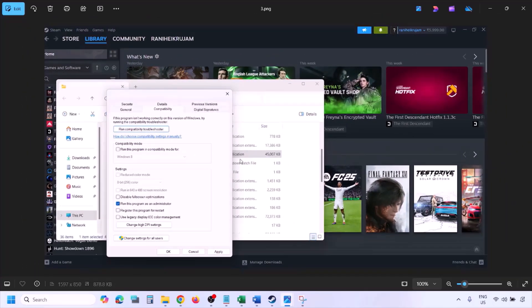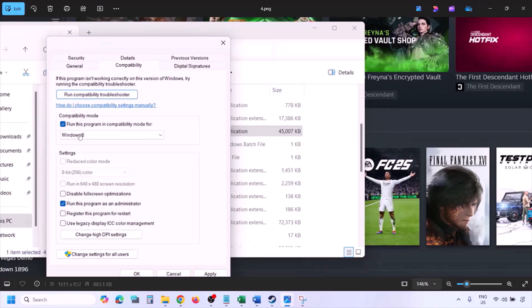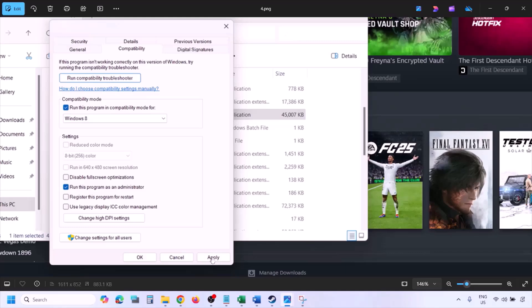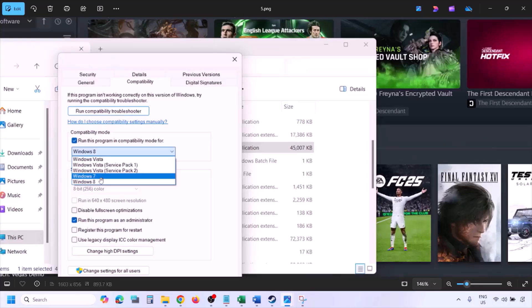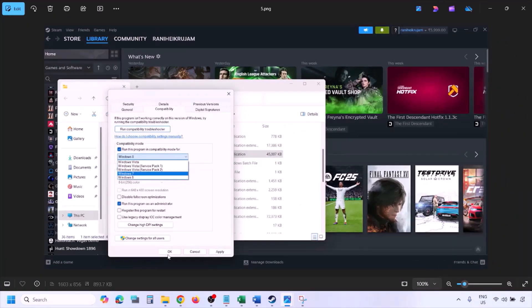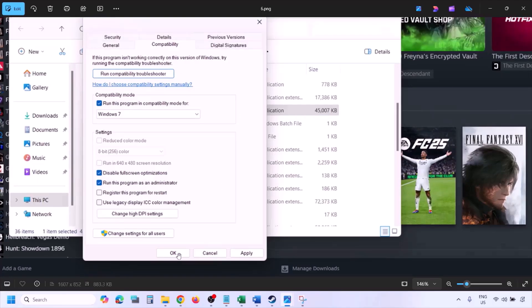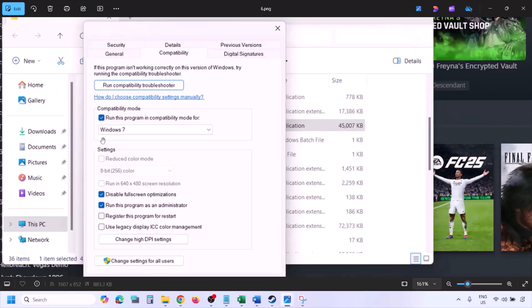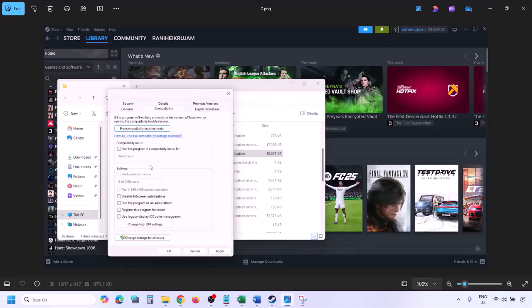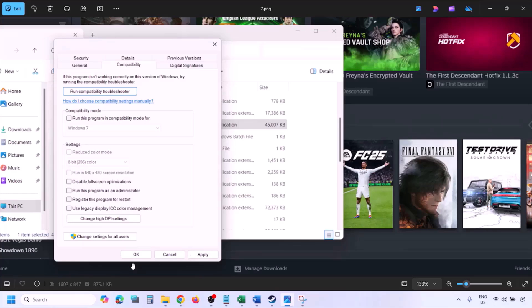If still not working, check the compatibility mode box and select Windows 8 from the dropdown, then hit Apply and OK and launch the game. If still not working, try Windows 7. Also try checking 'Disable full screen optimization.' If none of these work, uncheck all the boxes, hit Apply, and click OK before proceeding to the next step.